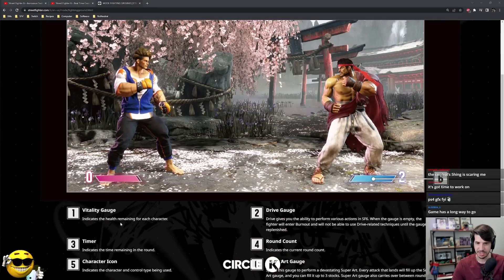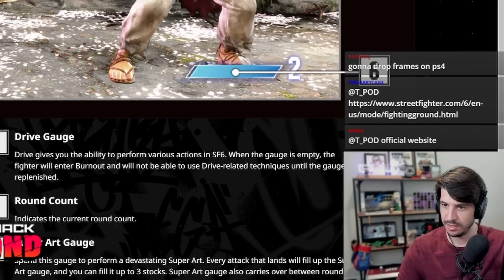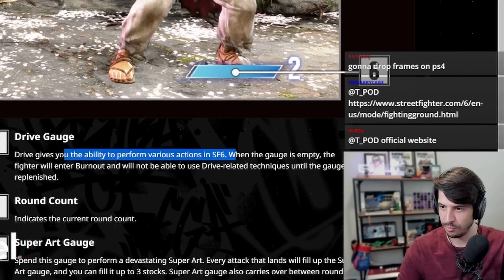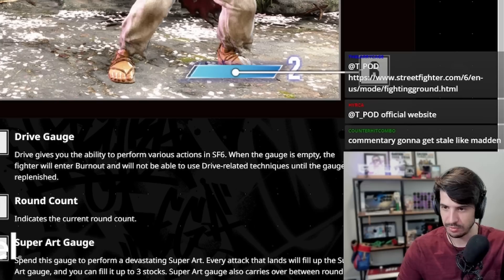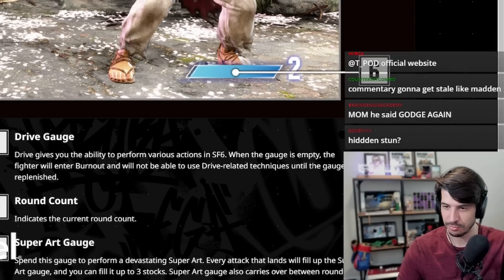One, vitality gauge indicates the health remaining for each character. Two, this looks like some kind of meter system. Drive gauge. Drive gives you the ability to perform various actions in Street Fighter 6. When the gauge is empty, the fighter will enter burnout and will not be able to use drive-related techniques until the gauge is replenished.